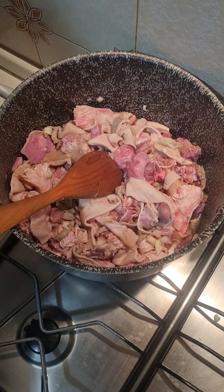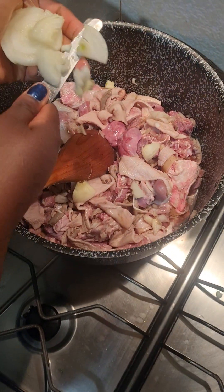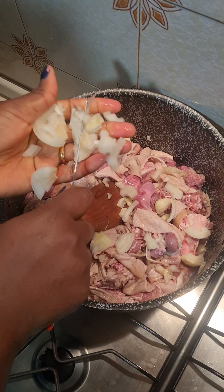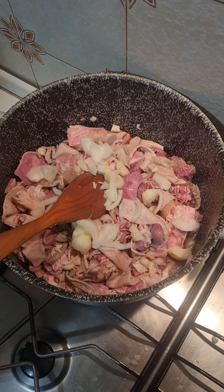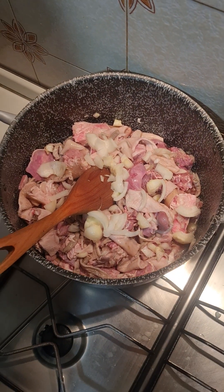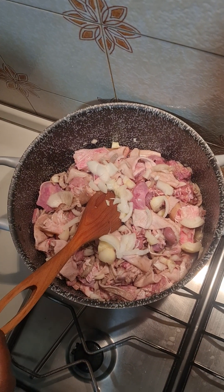Then I rinse it and wash it thoroughly again before I pour it inside the pot. This is extra onions — I love a lot of onions. I already have a condiment I got before I started. This is my G-cube, so I'm adding everything because this is not what they call ram.